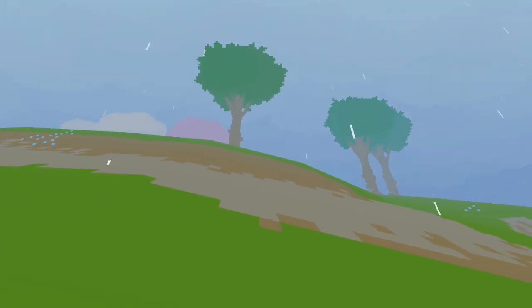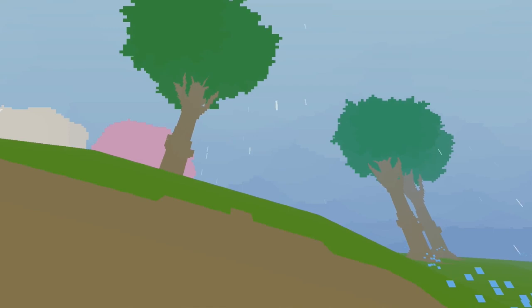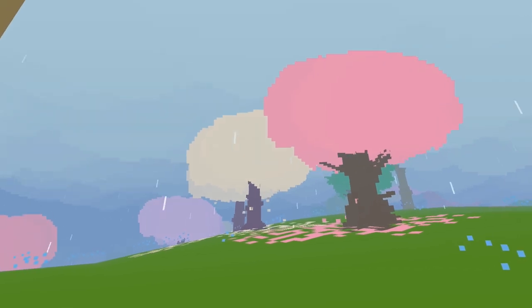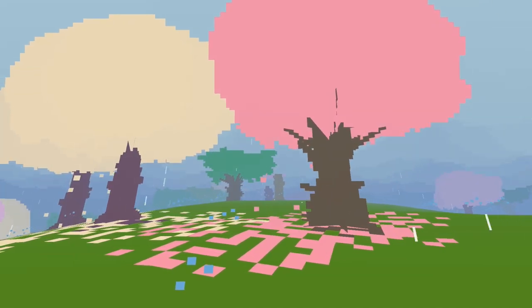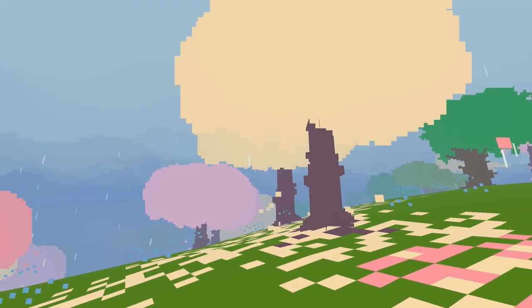Each new island has a different layout, different features, different weather — all of it generated fresh each time you start. But more amazingly than that, the sounds that you are hearing are also procedurally generated. They are generated in response to the environment, which is why you hear those little raindrop sounds. They are generated in response to the player's movements and actions. So the whole soundtrack, the musical soundscape that permeates this game, is dynamically generated in real time by the environment and the player's actions.